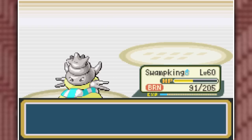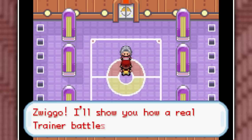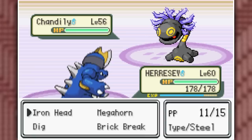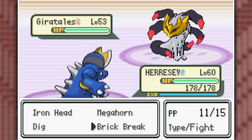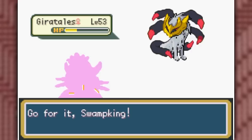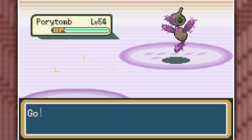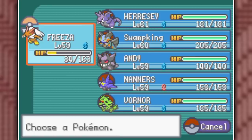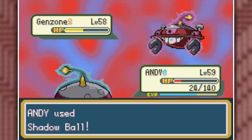Agatha's battle starts off great — Heresy takes down Umberton with two Iron Heads, but then Shandily comes out. I know it's a Rock-Ghost type, so Iron Head finishes it in one hit. Then we see Giratails — I dig up some dirt and almost take it out in one shot, but get confused and have to swap into Swamp King. Also get confused, but hit my Surf and finish it off. Poritoumbe goes down to Night Slash, Zatugrigus also can't take a Night Slash, and her final Pokemon is a Genzone — Genzone versus Genzone, and we overpower it with Shadow Balls.